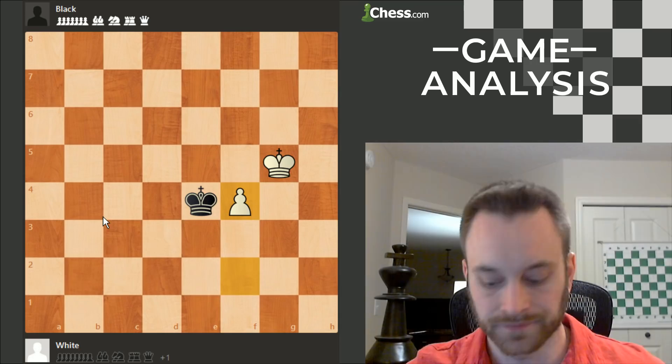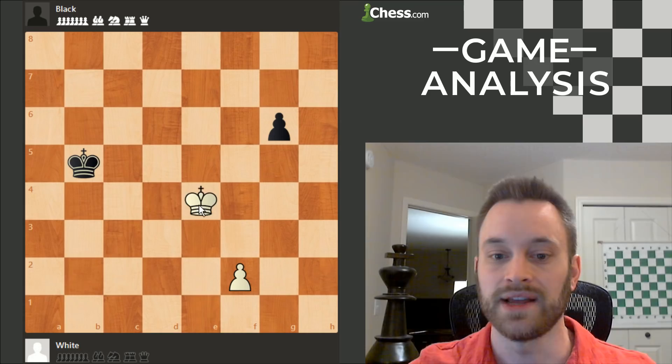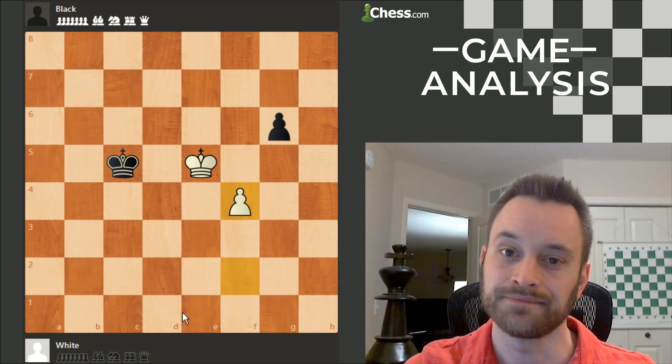So, a number of important themes here — foremost being opposition and shouldering. We also see the value of reserve tempi, being able to play a useful pawn push, as in king d4, king b4, f4, or also king d4, king c6, king e5, king c5, f4. All great things to think about in king and pawn endings, and sometimes even beyond king and pawn endings. Hope you guys enjoyed this video — let me know if you have any questions, and I will be back again soon with another video. Bye, guys.